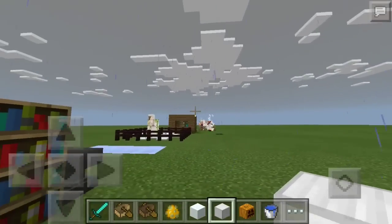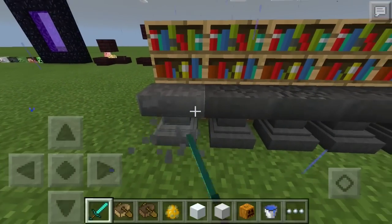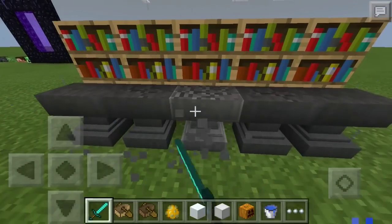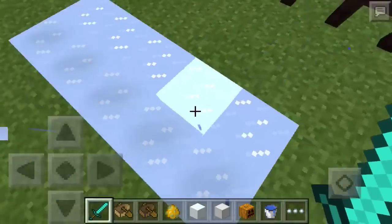They also added anvils. You can see here a normal anvil that hasn't been used, a slightly damaged one, and a heavily damaged one. These things do break — they have a certain number of uses before they're gone.